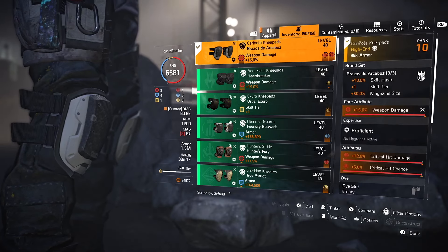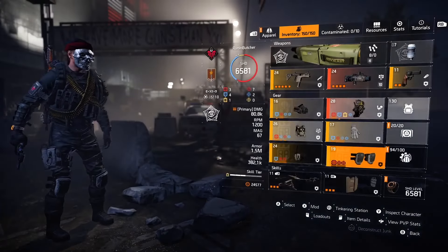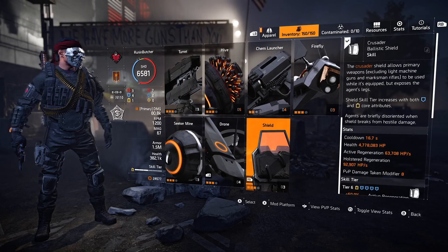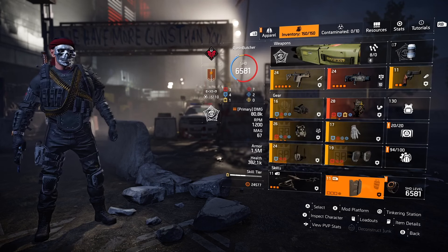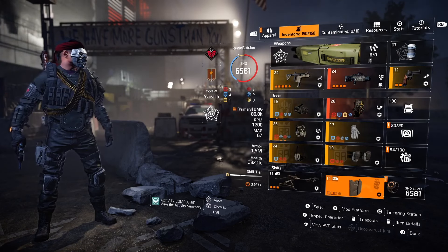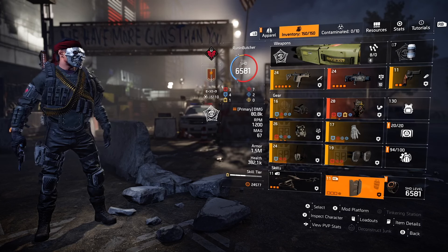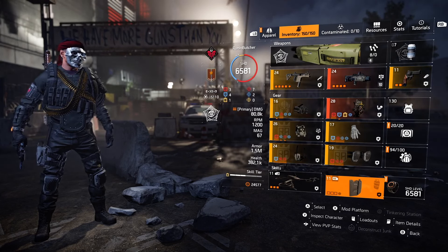For the backpack, I'm using the Memento — one of the best exotics for PvE content, and sometimes even PvP — because we have three core attributes: skill efficiency, weapon damage, and 2% armor-on-kill, plus bonus armor from trophies. For skills, I'm using the shield and the drone for destruction purposes. This build is absolutely magical — have fun, try this one, and let me know in the comments how you liked it. Bye, love you all, see you in the next one.